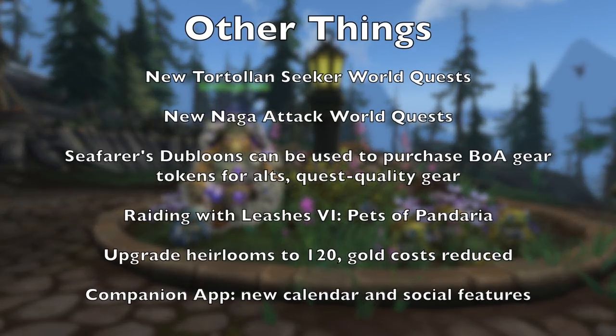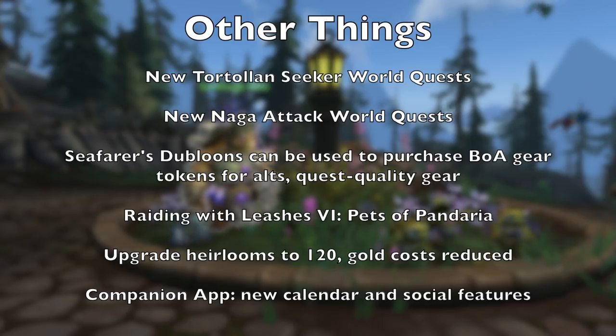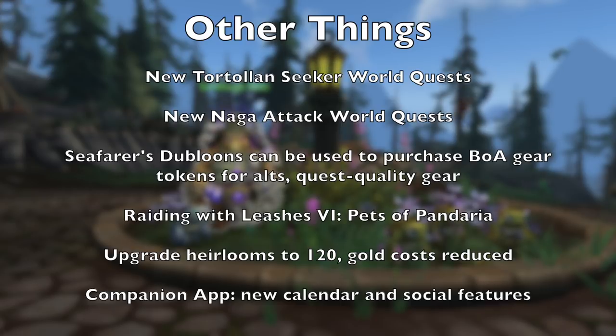Lastly, there are a bunch of smaller things to tell you about. There are some new Tortollan Seekers world quests, along with a new kind of Naga attack world quest. Seafarers' Doubloon vendors for Island Expeditions now carry bind-on-account gear tokens that can be sent to level 111 alts and give quest-quality gear. There is a new Raiding with Leashes achievement for collecting pets from Pandaria raids. New heirloom upgrade tokens have been added that update heirloom gear to level 120. And lastly, the Companion app has been updated with new calendar and social features.